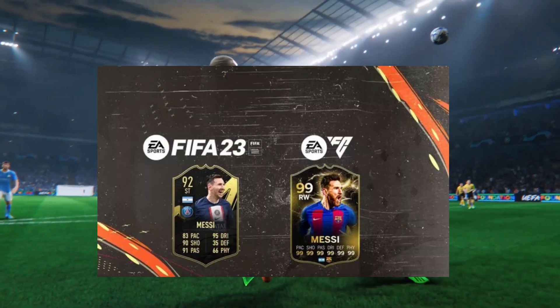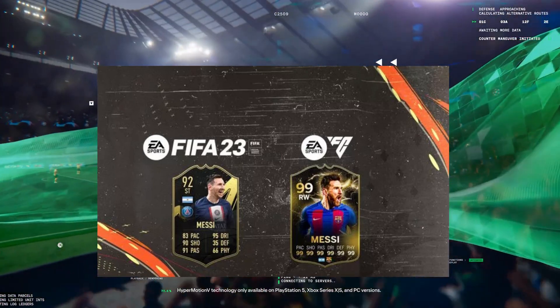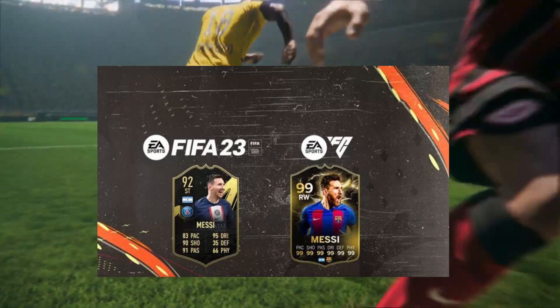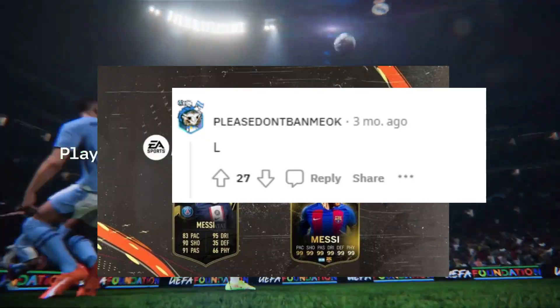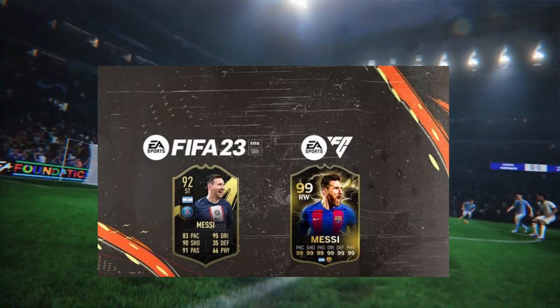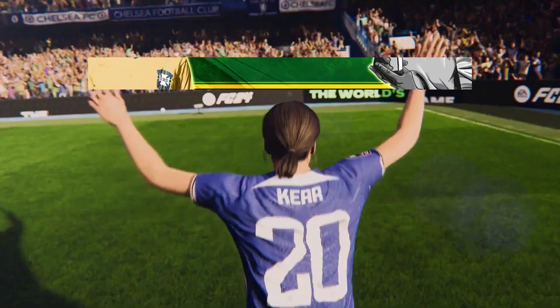The brand new layout will see player images take up the majority of the card, with the stats, nation, and club located at the very bottom. The design has currently split opinions in the Ultimate Team community, with some liking it while others have criticized the concept. Personally, I think it looks very similar to the type of cards you'd get in a mobile game, and that isn't really a compliment.